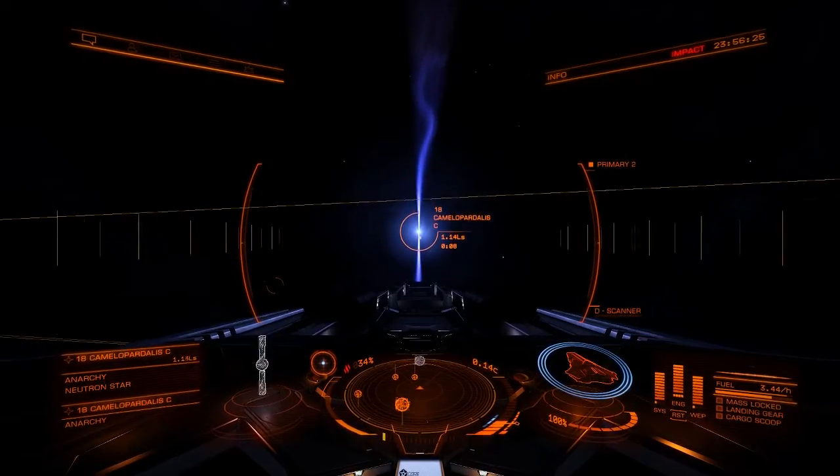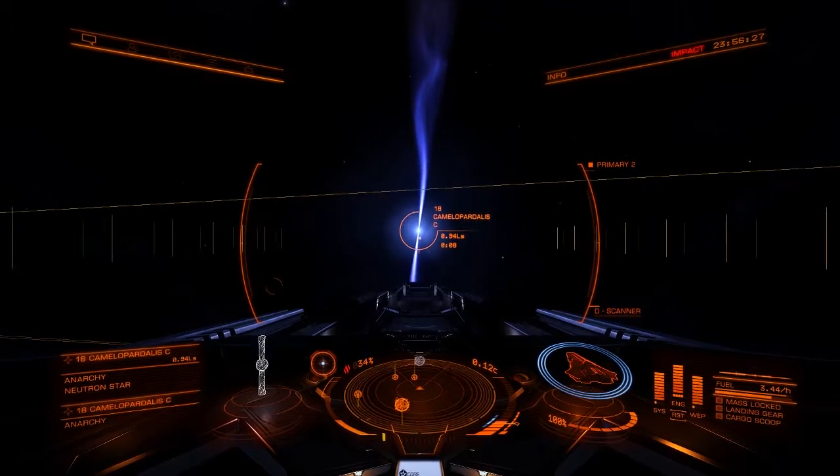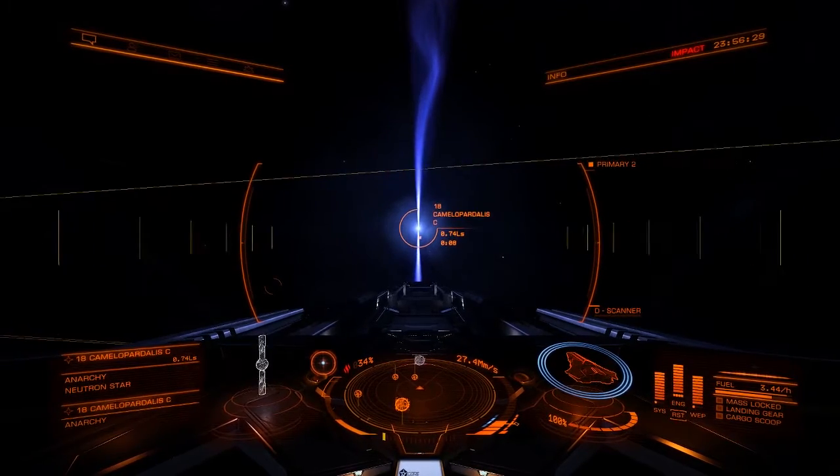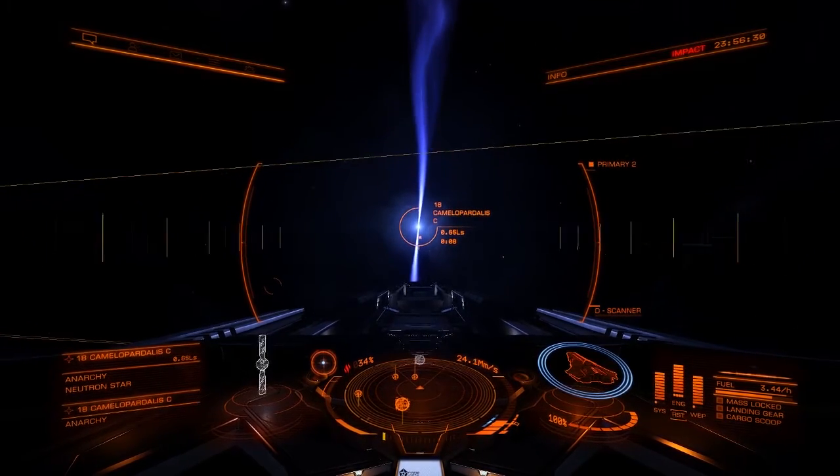To summarize: approach perpendicular to the cone axis, fly through the outer edge of the cone, control your speed to spend enough time in the cone, and once you're supercharged, get out of there.